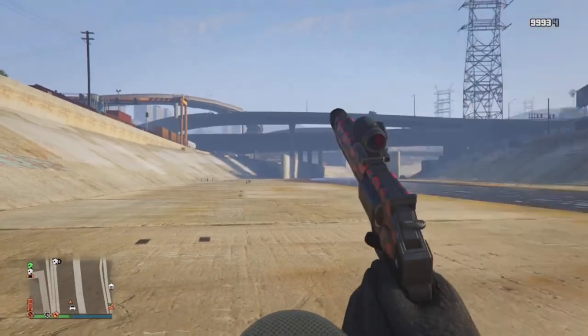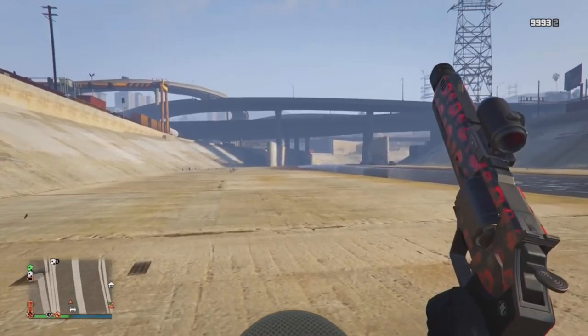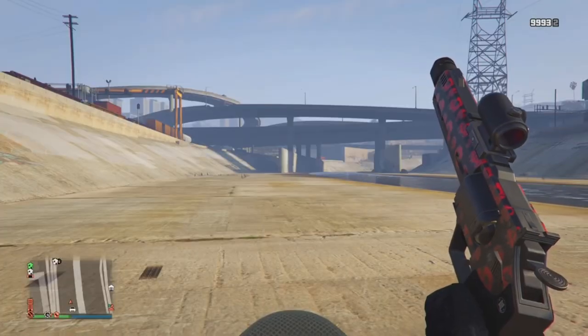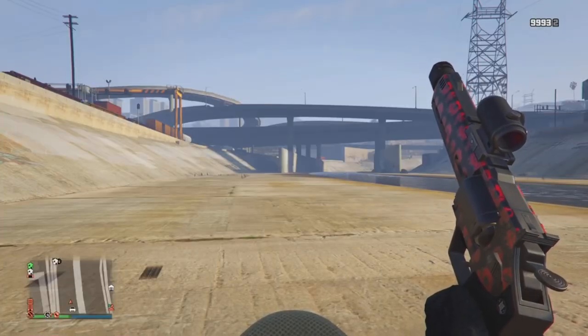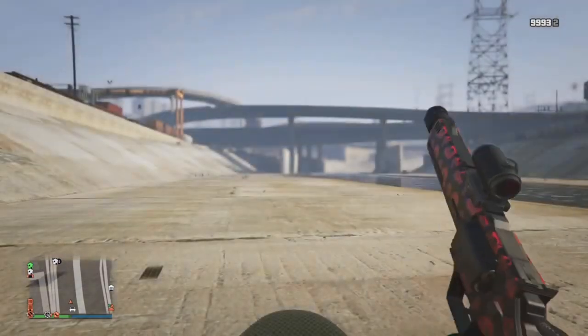Get down to the last bullet. You want to make sure the gun is like this — press the weapon wheel and the shooting button at the same time.